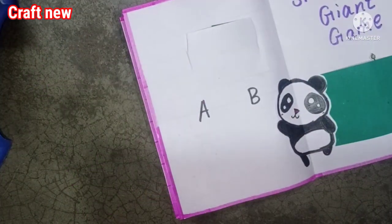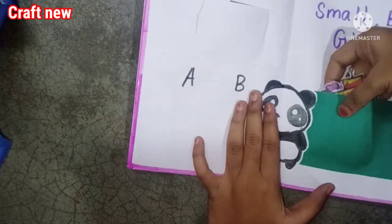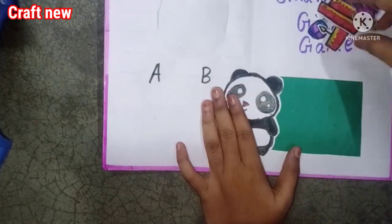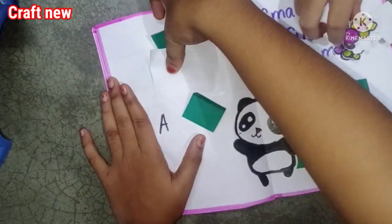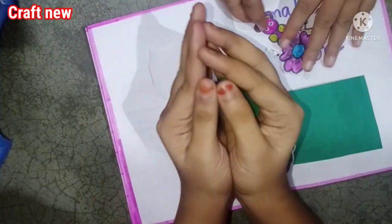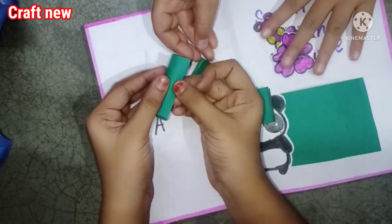The last and final game is called Small and Big Giant. First, we have three cards and two images.